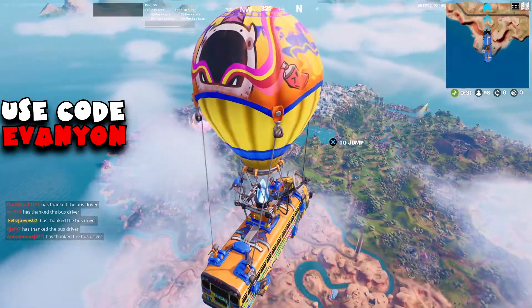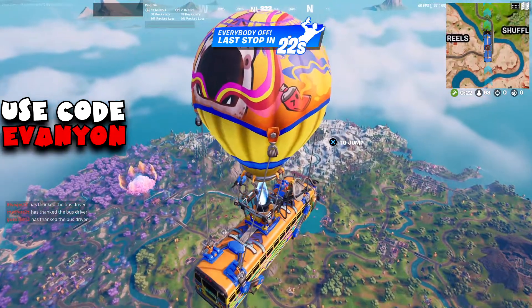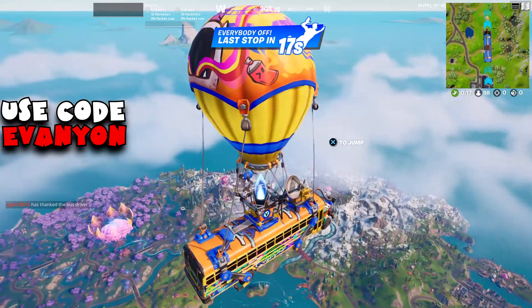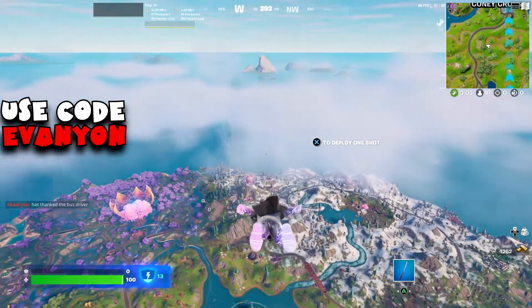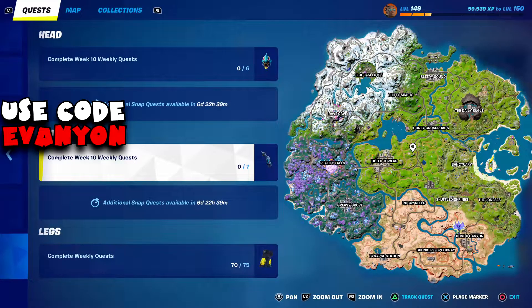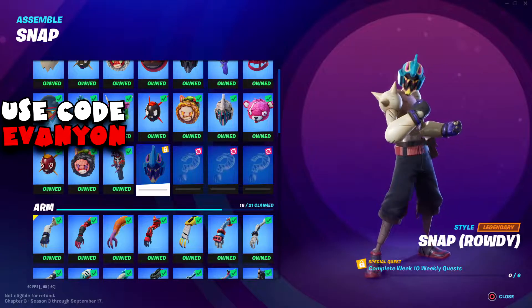What's up everybody, Evanion here with week 10 of Fortnite Chapter 3 Season 3, and we got another easy week of quests. Most of the quests will require you to find some kind of item or weapon, but actually doing the quests shouldn't be a problem. If we complete this week's quests, we unlock a head piece and an arm piece for a Snap, and if you completed every single quest so far, you should unlock the last leg piece.